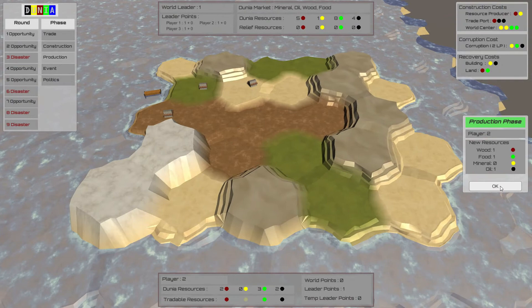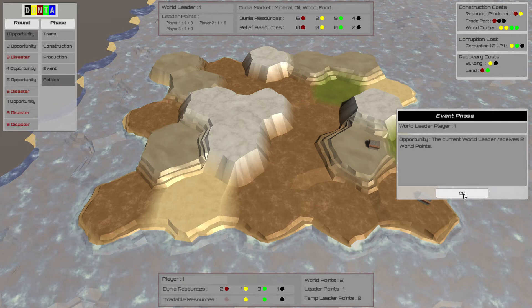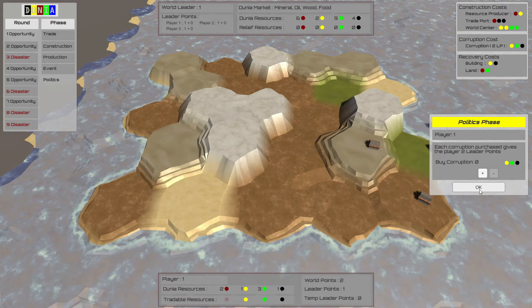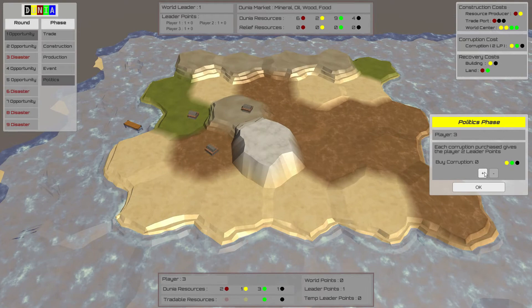Next is the production phase, where each player collects their resources. And then the event phase — event phases occur during non-disaster rounds. Next is the politics phase, which goes through a series of things related to who is going to become the next world leader for the following round, and also the ability to buy corruption to influence becoming the next world leader.